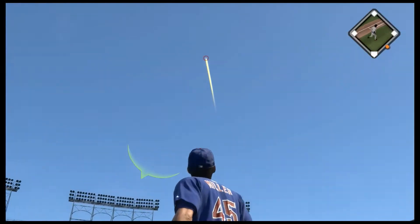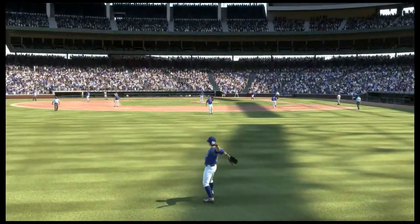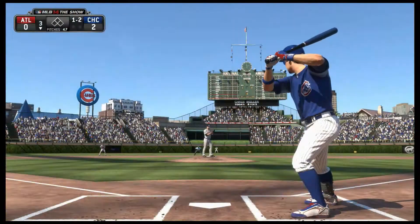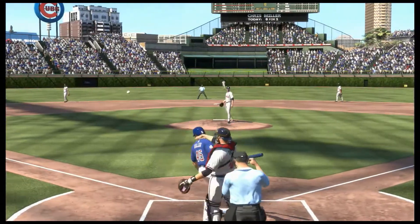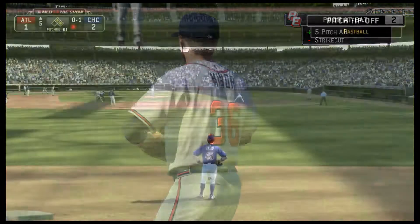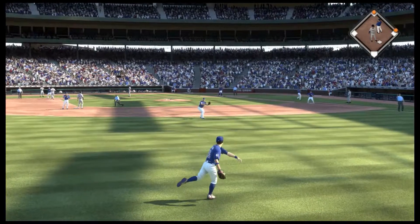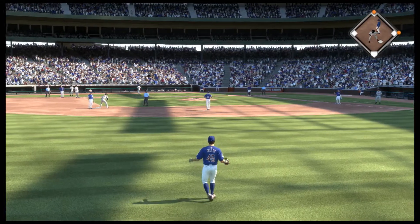This ball is hit pretty well, high and deep to straight away left — Miller is back near the ivy as he makes the catch for the first out. Now the fastball is right by him as he swings and misses for the first out of the inning. Swing and a liner toward the gap in left center — but this will hang up just enough as he takes it in stride in left center for the second out.